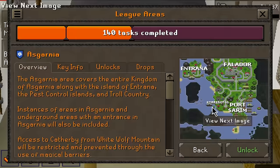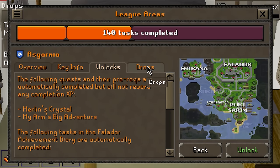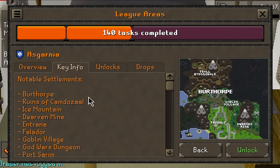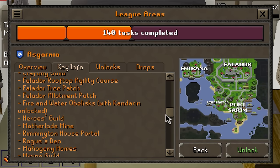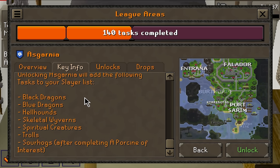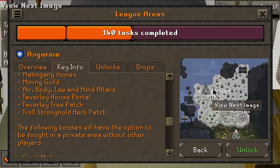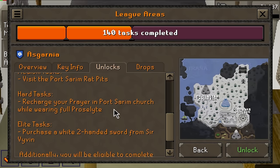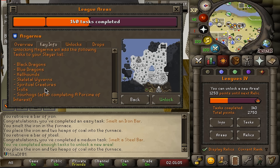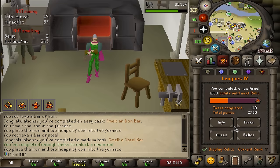So if you're wondering why Asgarnia, let me quickly explain what this area has to offer. We have quite a lot of new stuff — crafting guild, Falador rooftop agility course, tree patch. But seriously, we're doing it for the black dragons, blue dragons, Cerberus, and the entirety of the God Wars dungeon — that's the main unlock. There are also some very nice tasks here. So Asgarnia, second area — let's confirm the unlock.